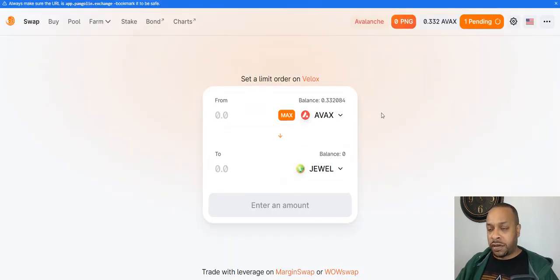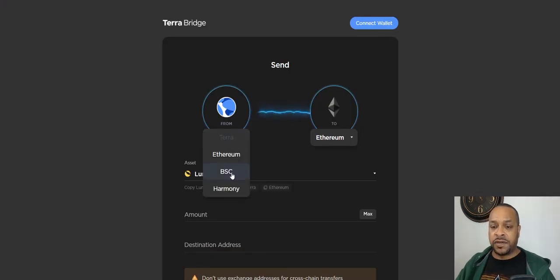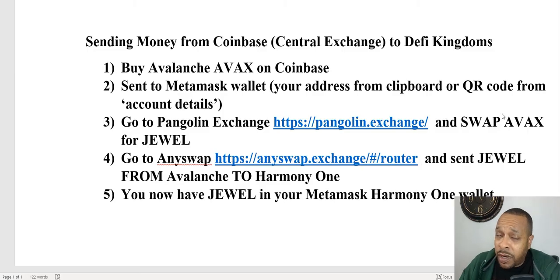While that's occurring, we'll go to Terra bridge and convert - oh no, it's not Terra bridge, I'm tripping. If I hadn't already sent the money from Coinbase I would re-film all of this. Strike that - we're not using Trader Joe, we're not using TaraSwap. I was thinking of TaraSwap because I was doing something from Terra over to Harmony. We're going to use AnySwap.